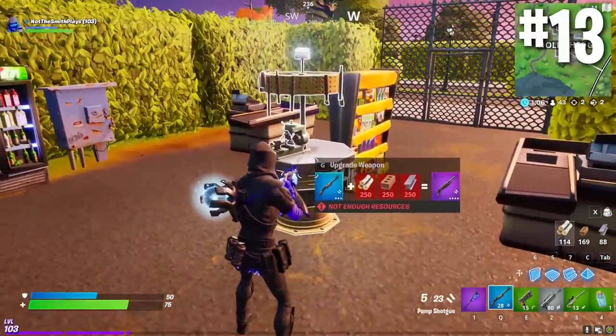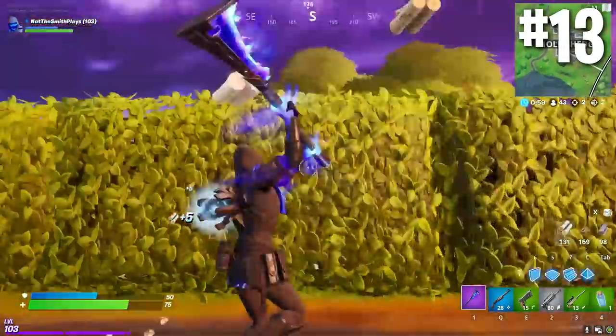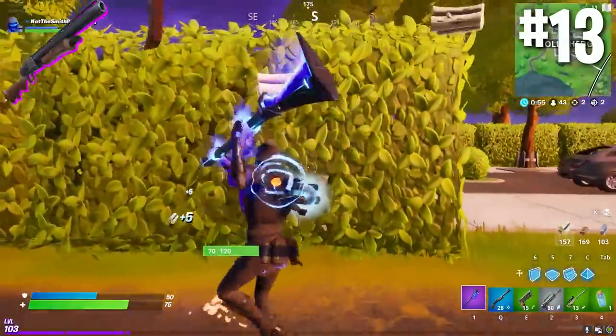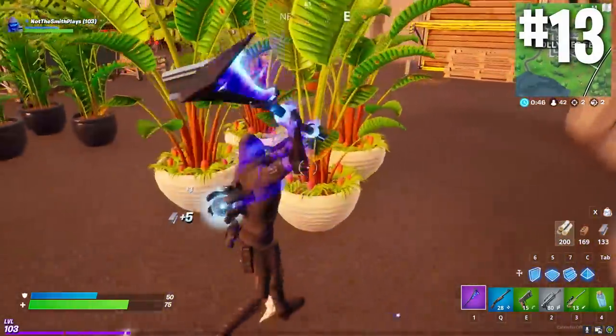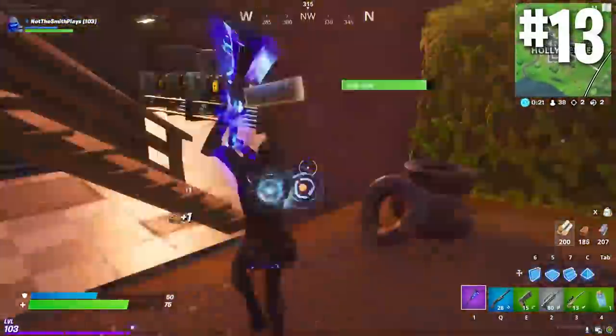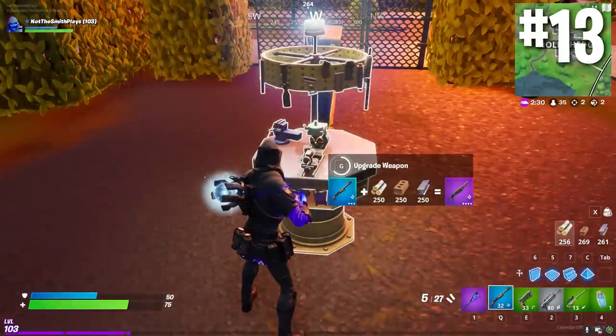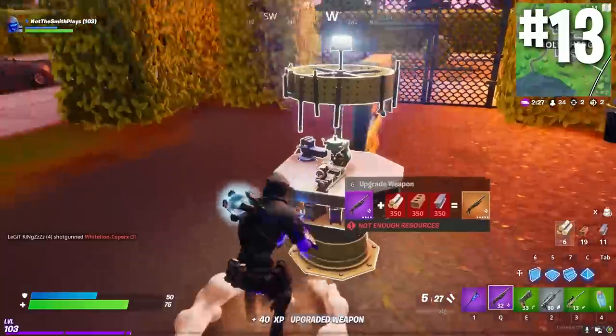Moving on to another change with the weapon system: let's talk about weapon upgrades. There's been a new system implemented that allows you to exchange materials for a weapon upgrade. For example, if you have a blue pump you can exchange 250 each of wood, brick, and metal for a purple version. In a lot of situations this isn't going to be worth it as that many materials is just so valuable. But the reason I recommend blue to purple specifically is it brings the pump up to that 200 headshot damage. Same goes for a blue assault rifle — it takes you up to a SCAR, which becomes a three-shot kill rather than a four-shot kill. It's a really cool system but very expensive with mats, so I recommend blue to purple only.